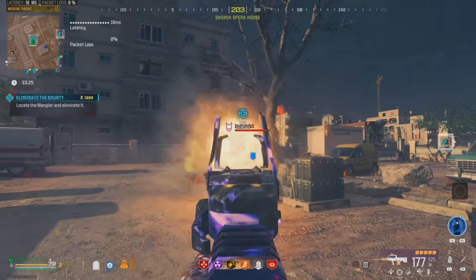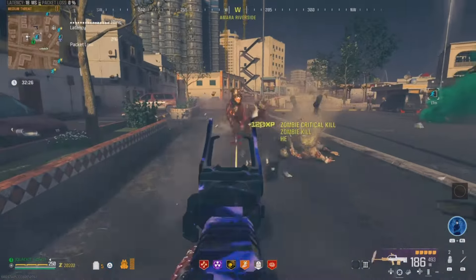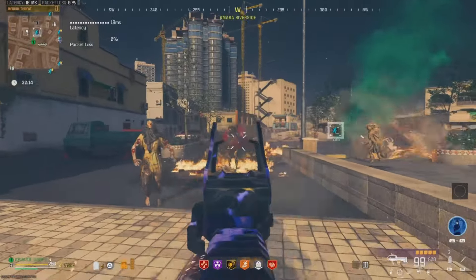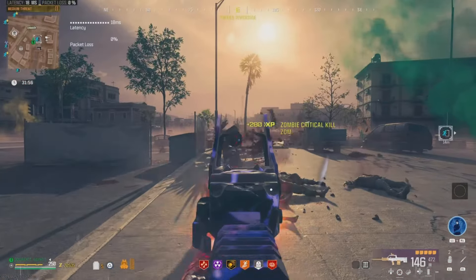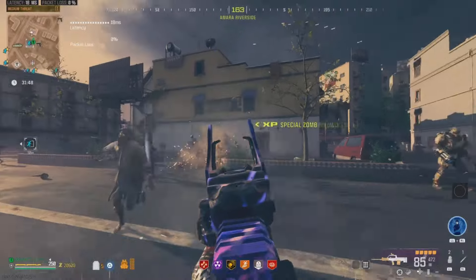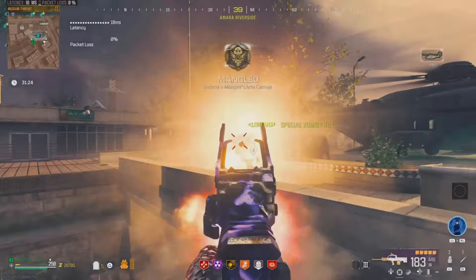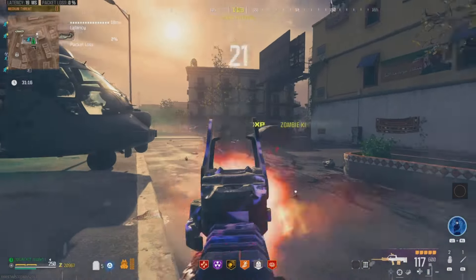Coming in at the number 3 spot is going to be the DG-58 LSW. This gun was buffed here in Season 3 Reloaded and has really taken it to a whole other level. This is an LMG, so it has a massive magazine allowing you to mow down large groups of zombies with ease before needing to reload. My favorite thing about this weapon is its overall damage output and extremely manageable recoil, allowing you to take down zombies at all ranges. I'd consider this a Mr. Do-It-All type of weapon — great in every scenario. It's good at taking out groups of zombies, high-value special targets, and has decent mobility and a good fire rate up close.